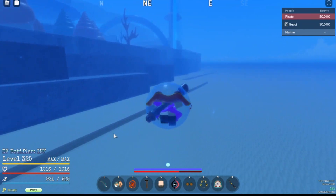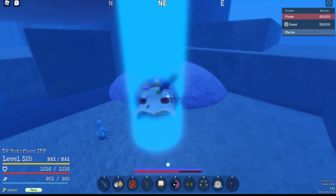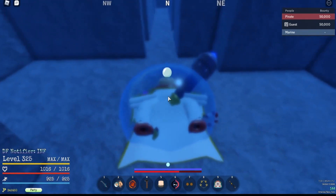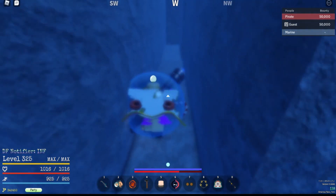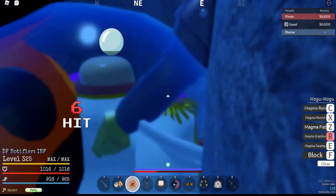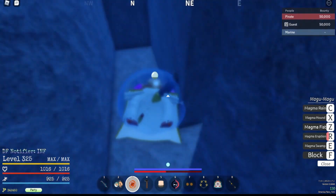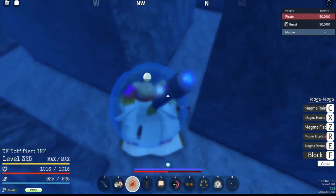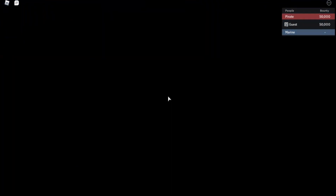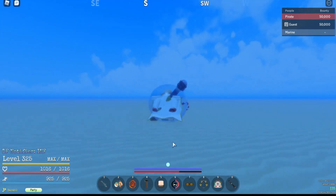Going one last time, way faster — but not super fast because this is a tutorial, not a race. Third time: go straight from here, take a left, right, left, right, up, down — shark on me, gonna kill it quick — right, left, left, left, straight, right, left, almost got lost, right, left, left, left, right, up, down, left, straight — Fishman Island.